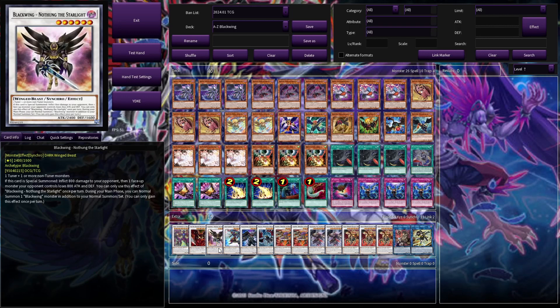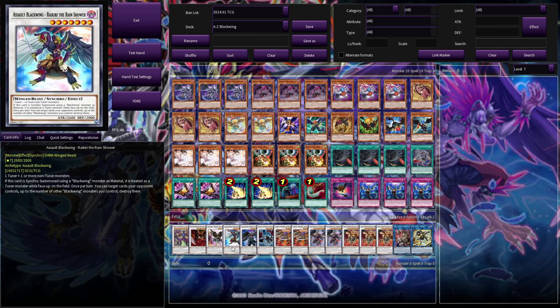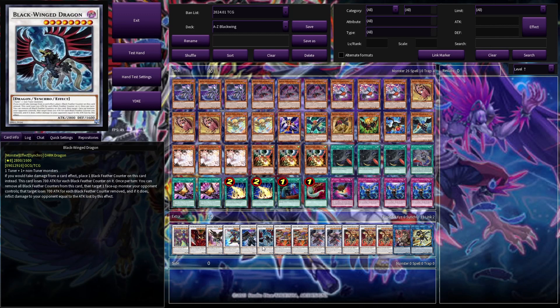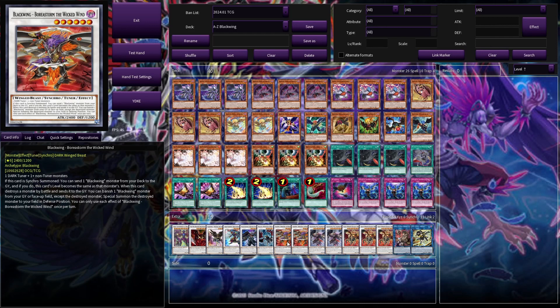We've got one Blackwing with Starlight — just another normal summon. One Assault Blackwing Raikiri the Rain Shower, which is basically a tuner. One Blackwing Armor Master, the baby Armor Master. One Blackwing Dragon — basically the baby Blackwing Dragon — we literally want to be tributing him for the level 2 tuner. And two Blackwing Boras on the Wicked Wing: we can send a Blackwing from the deck to the grave, this card's level becomes that monster's level, and it's a tuner. Very good.